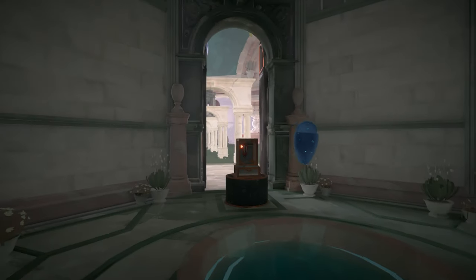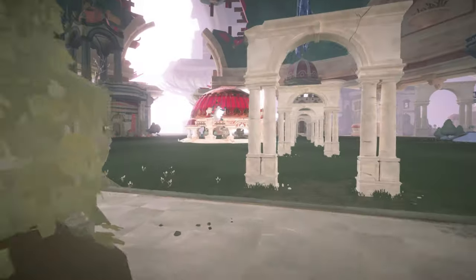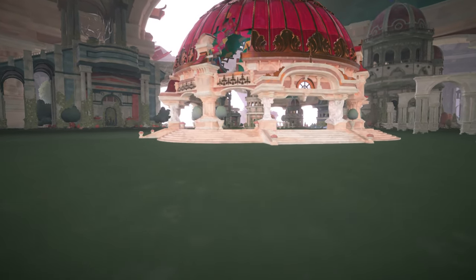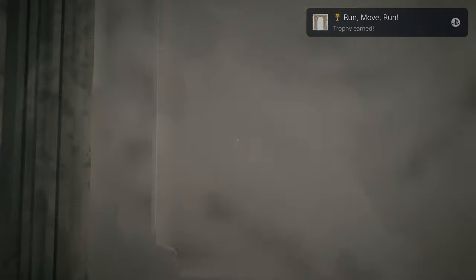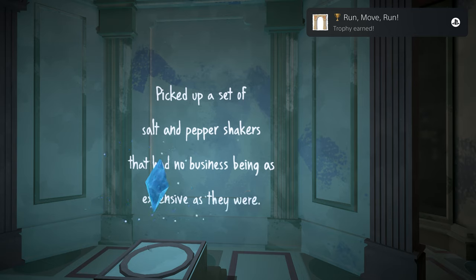Okay, so once the Archways are loaded, we're going to hit the switch, and then as soon as we press Square, we're going to run out, and then we're going to run back to the Interior Dome, and then we need to move the Mini Dome inside, really close to the Archway Tower. The timer on this is quite tight, so this might take you a few tries, but you want to move the Dome as close as possible, and then once you step inside, you'll get the trophy, Run, Move, Run, and if you're like me, this will be your Platinum, so congratulations.